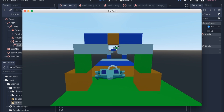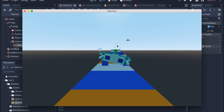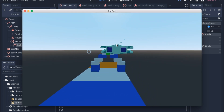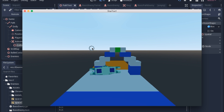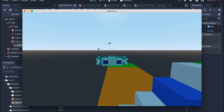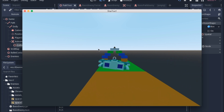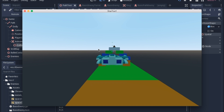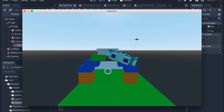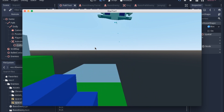We're going to go over the rings in the next video along with the score. Right now they're just basic Area3Ds that disappear when you go over them, and they need a bit more work anyway, so we'll wait until next time. If you have any questions, let me know in the comments and we'll see you in the next video.